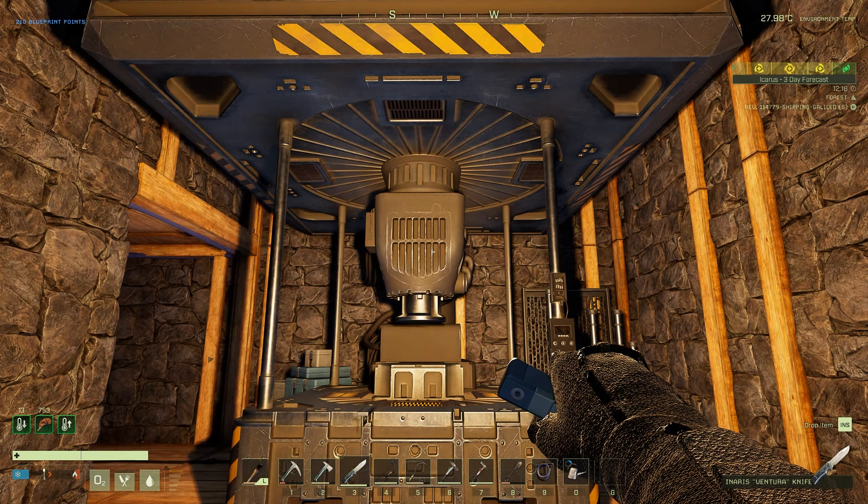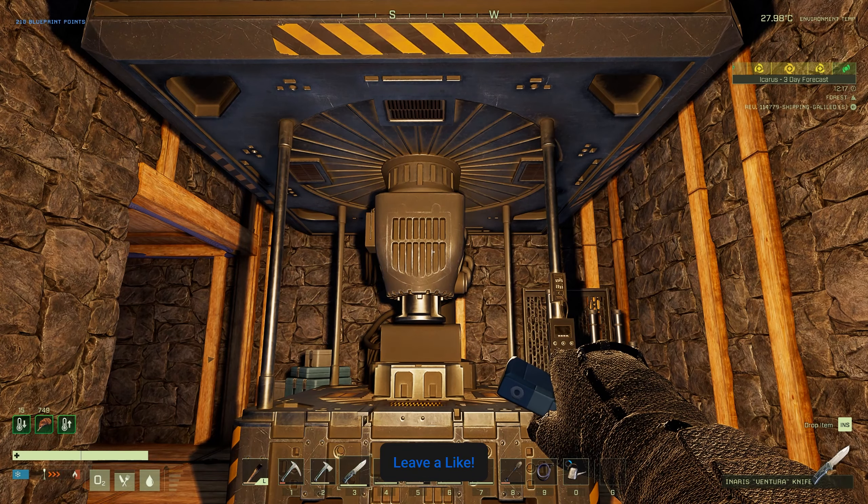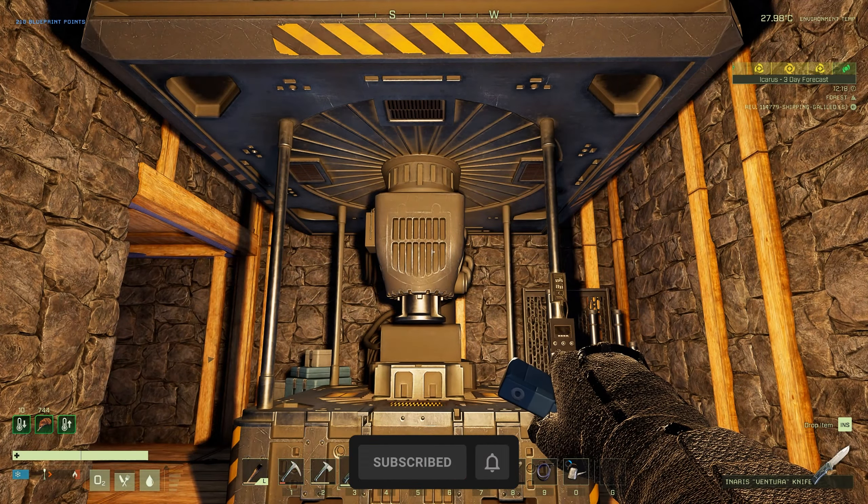Hello everyone, welcome back to the channel. Today we're going to be taking a look at the three brand new benches coming in the week 89 update. They are the foundry, the forge, and the advanced masonry bench.